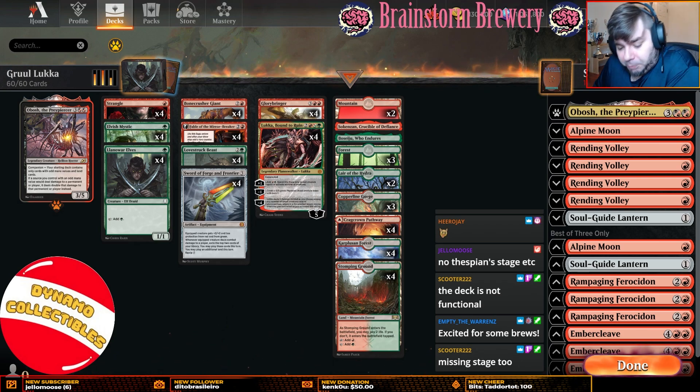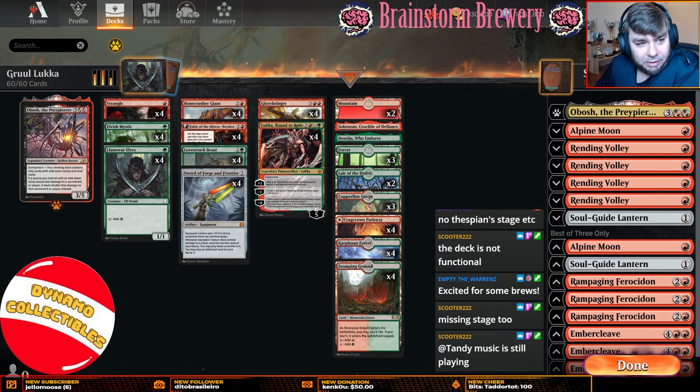Explorer is the equivalent of Pioneer on Magic Arena, but they don't have all of the sets on there. So there's a couple of missing pieces. Some of the decks that work in Pioneer don't work in Explorer. There are no cards in Explorer that are not legal in Pioneer. So it's kind of like a square is a rectangle, but a rectangle is not a square.